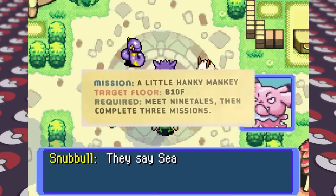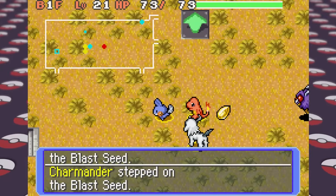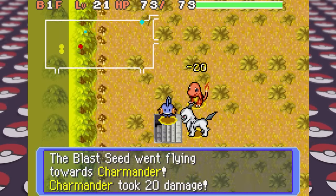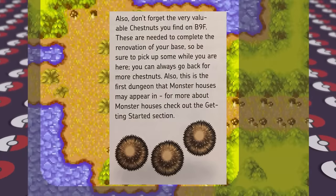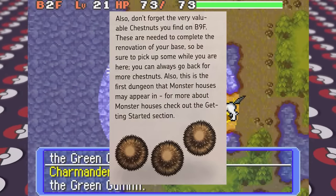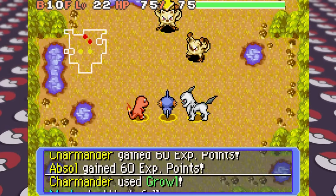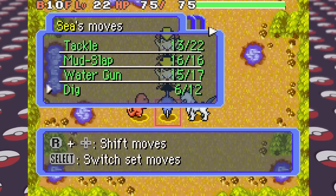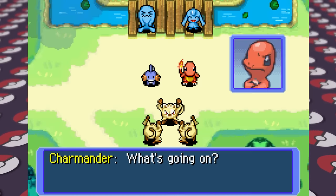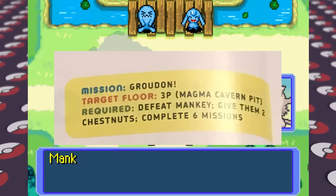Our next mission is called 'a little hanky mankey in the Uproar Forest.' Here we have some Mankeys that are really angry and annoying other Pokemon, so we have to travel to the top to defeat them. The guide makes note to pick up some chestnuts, a valuable item that Mankeys seem to love. They can't peel them for themselves — part of the reason they're so angry is that trying to peel the chestnuts just hurts their hands and makes them frustrated. We peel some chestnuts for them and in exchange they renovate our base.